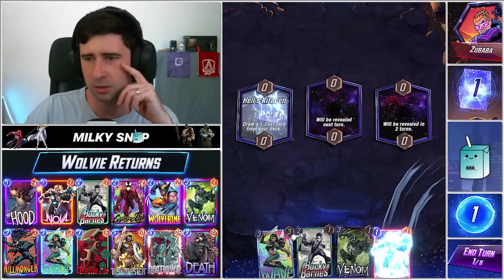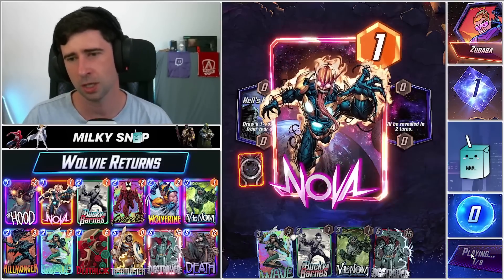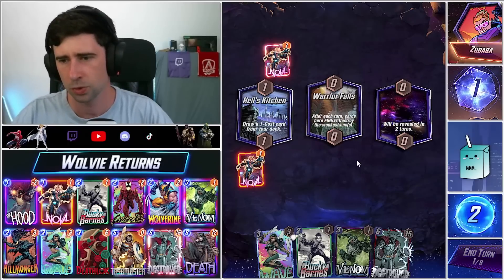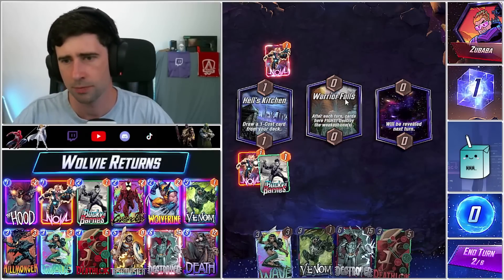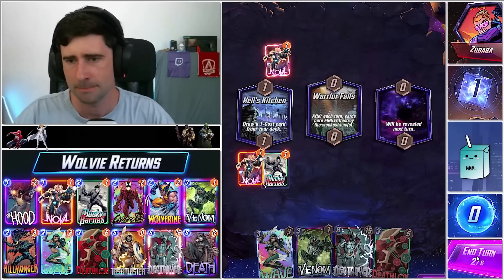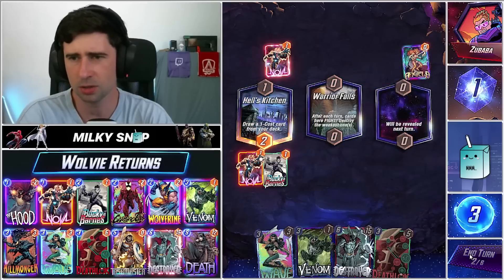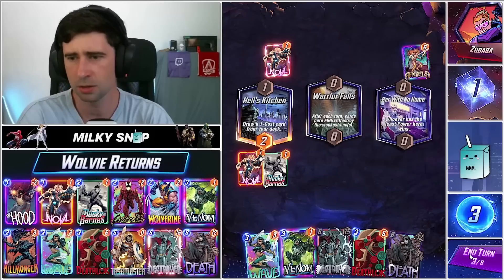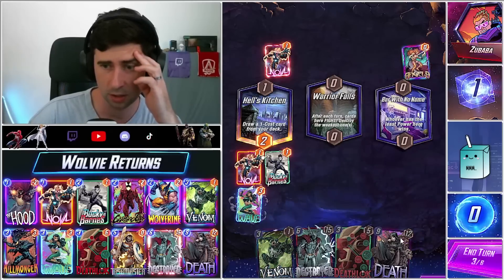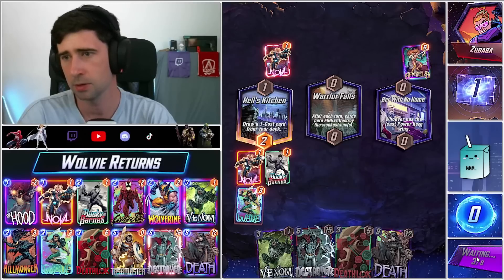All right so this one we got Hell's Kitchen, we got Wave and Destroyer which is very nice. We'll throw out our Nova here — cool, got the same variant. We'll do a Bucky here and then do like Wave, Venom — we can do lots of different stuff. Oh, we can do Wave actually. We got a Hood for that if we do draw Hood. I think we just do Wave here and then do Destroyer into Warrior Falls — it's probably our best play.